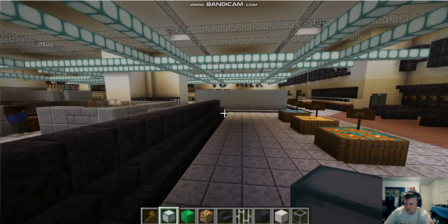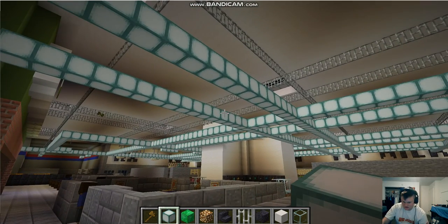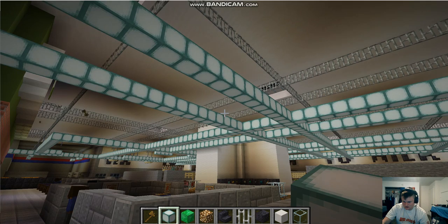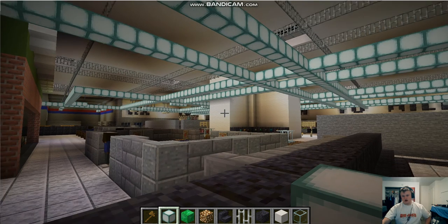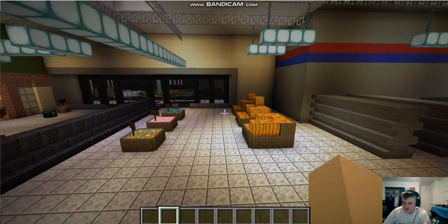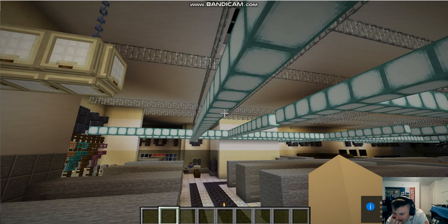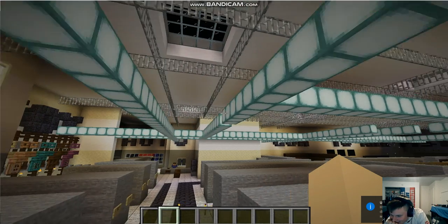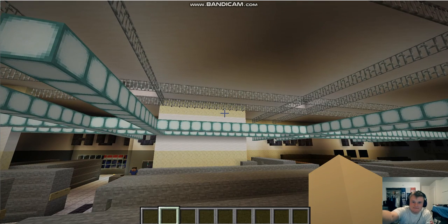We'll use sea lanterns, they look better. I think I'll lower them all down one layer and see what happens. Now I just gotta go through the process of breaking all this. Can I use the builder's wand to just delete it? You have to be careful because you might delete everything on that level. I'll type out the command. What was that? I'm guessing that was the seventh layer of hell.